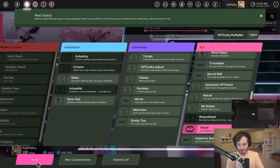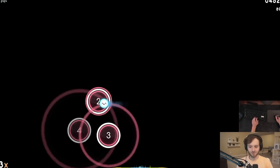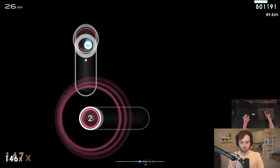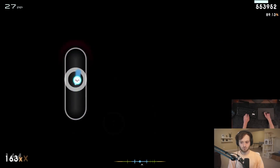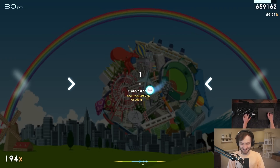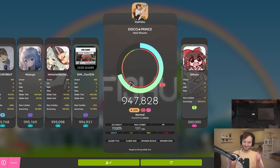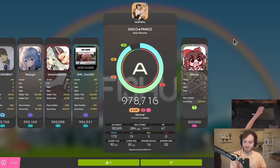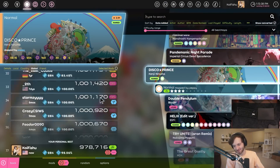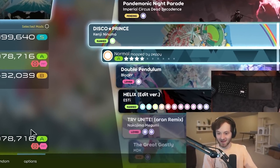Wait, before I end the video — can I FC a map with the repel mod? Oh, the notes are running away. I just noticed with the repel mod it's not showing when I get a 100 or 50. This is actually kind of hard. Hands are sweating on Disco Friends with those notes running away from my cursor. I didn't get on the leaderboard — rank 77, that's garbage. Oh, there's a friend leaderboard too. Worse than peppy. What did I expect? No one can really be as good as the creator of the game.